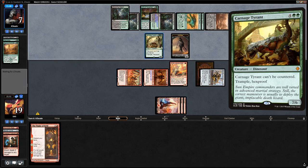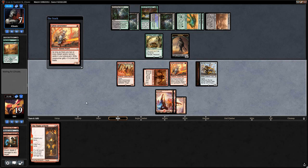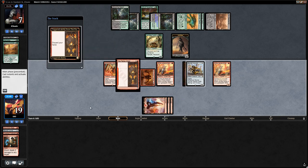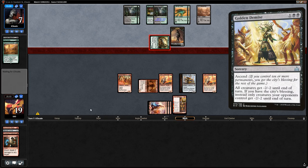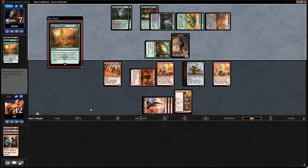Six mana for Carnage Tyrant — a pretty big roadblock. We just empty our hand, play Flame of Keld, go wide and fully take advantage of the third chapter. Opponent might use Ifnir Deadlands to take out the Crasher or could have a sweeper. Carnage Tyrant attacks — we can't make profitable blocks so we take it, expecting something like Golden Demise. Instead, another Hour of Promise.